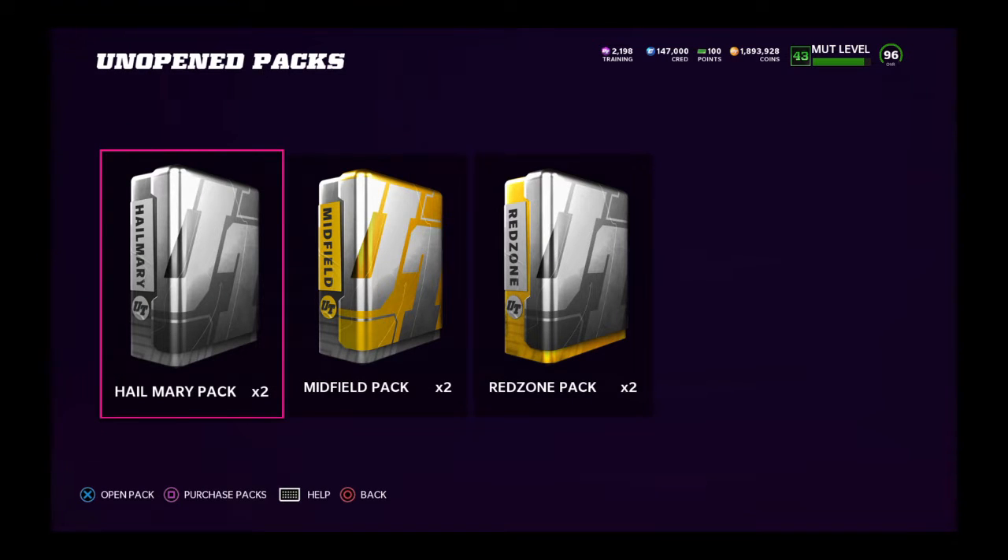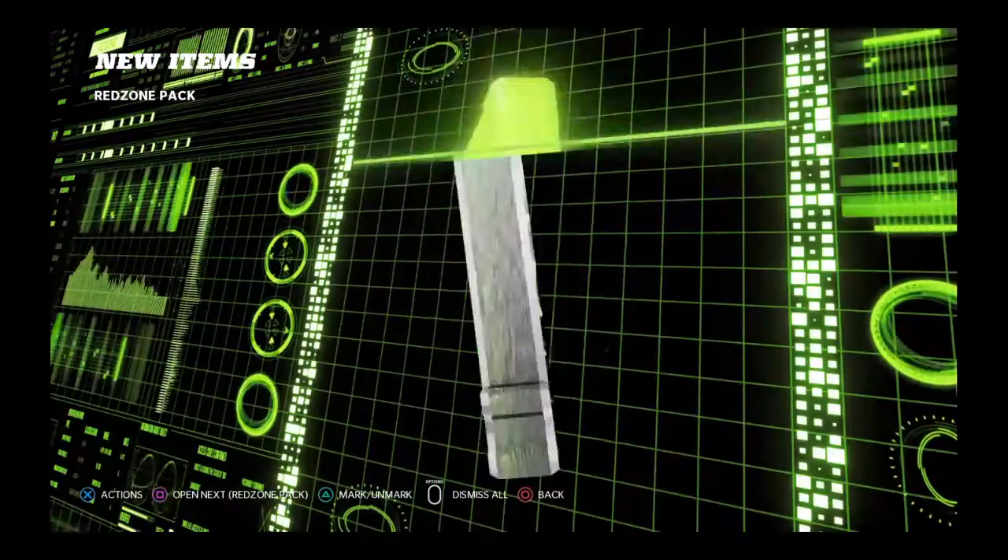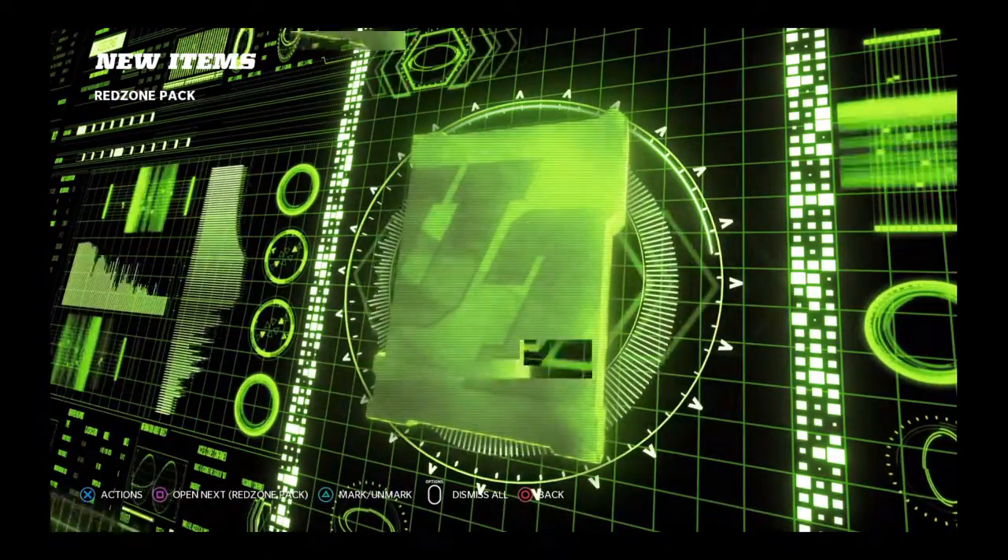What's good gamers, it's your boy I Can See Becker with another video. As y'all can tell, I got my weekend league rewards here — two red zone packs and a bunch of coins. I think it was like 70,000 coins.